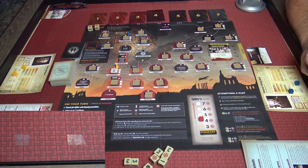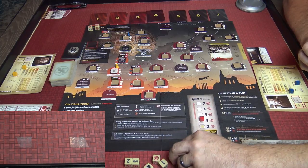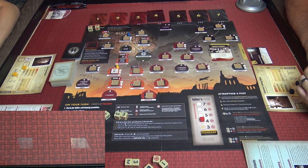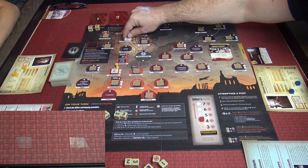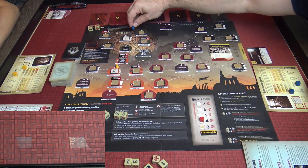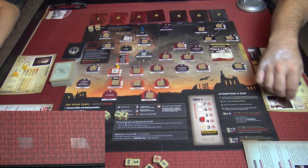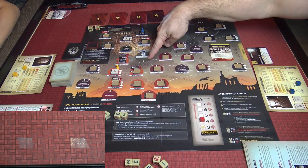It's Rob's turn again — he's on a roll so he spends all three actions on conspire and rolls seven actions. With seven actions he flips an item tile for one — keys, which he doesn't need — then moves for action two, discovers poison for three, and picks up the poison for action four. Everything in Berlin is adjacent so movement is flexible.